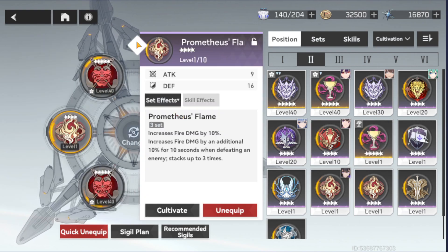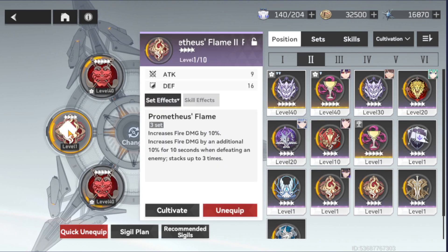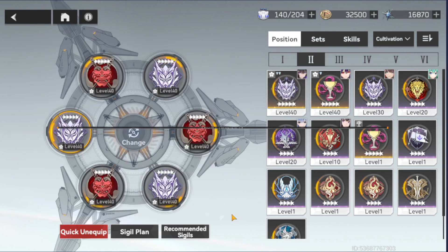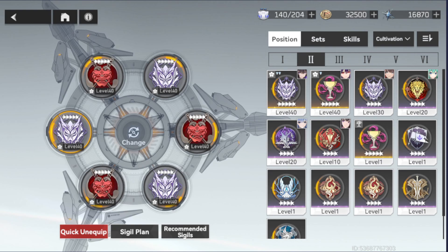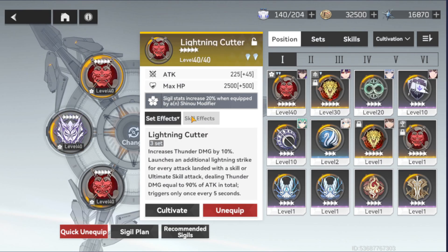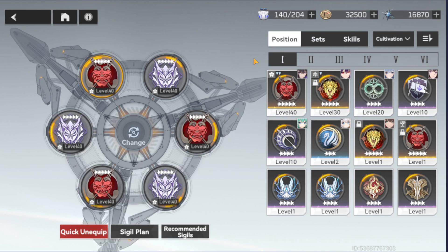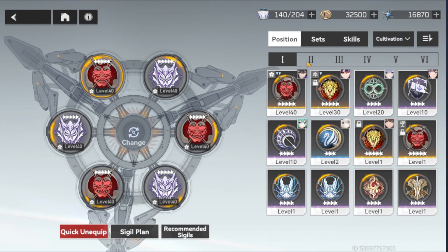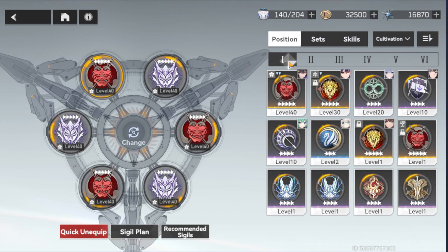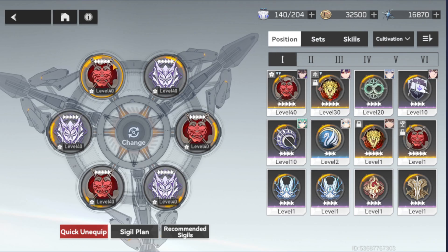You might wonder why we replace the SIGIL in a specific order. The reason we place the SIGIL this way is because it provides different SIGIL effects based on the slot they sit in. As you can see, the SIGIL slots are separated in Roman numerals — the 1st, 2nd, 3rd, 4th, 5th, and 6th. So what are these SIGIL effects?